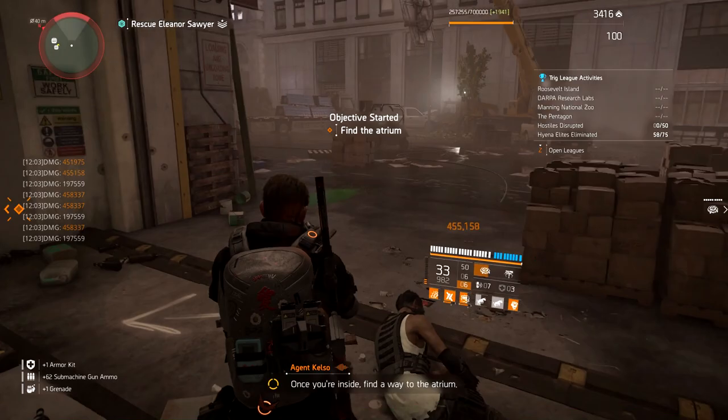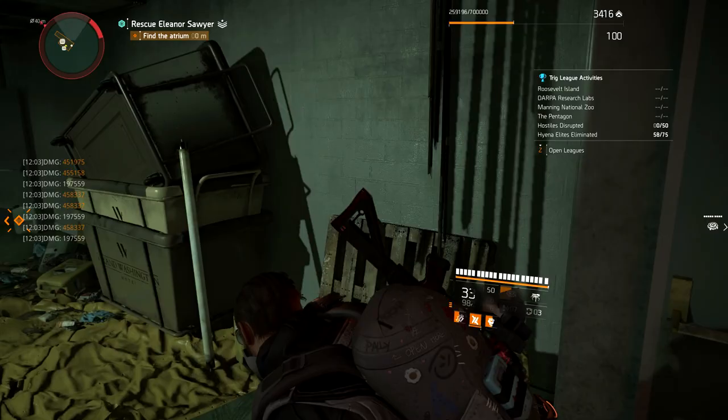However, if I'm downed or I'm killed, I will deconstruct the entire build, losing all of the gear, weapons, materials, and time I've put into it. The rules are simple — this is an off-meta build, so no Fox's Prayer, no Contractor's Gloves, and no Revive Hive, because that would be cheating.